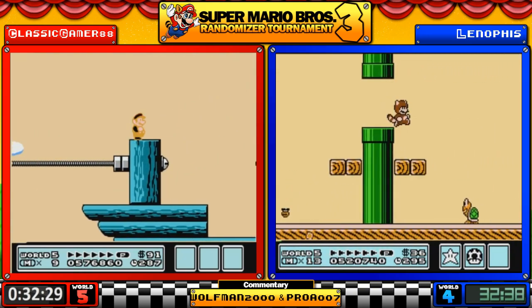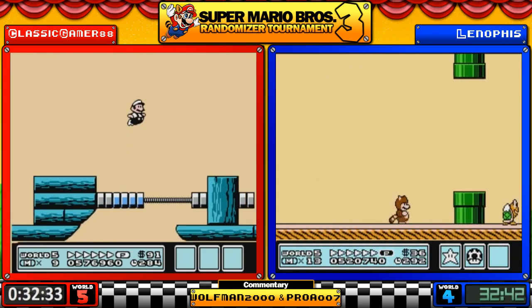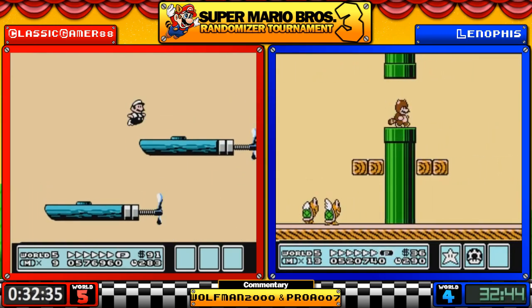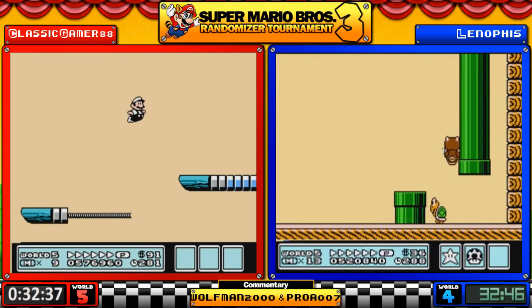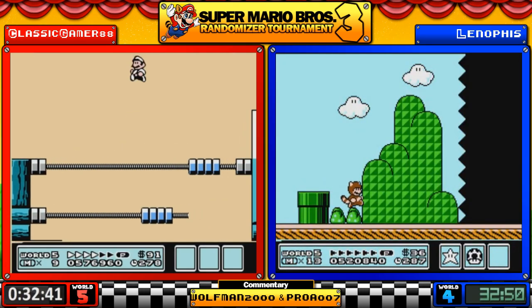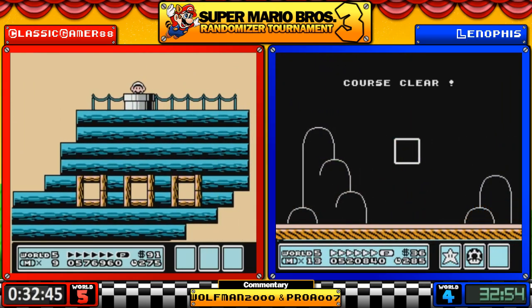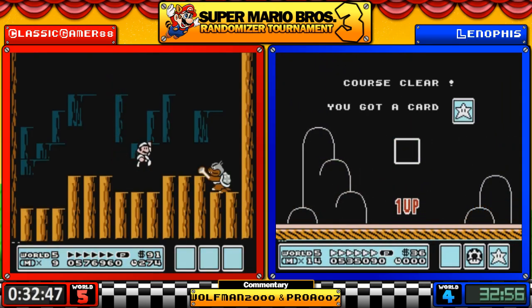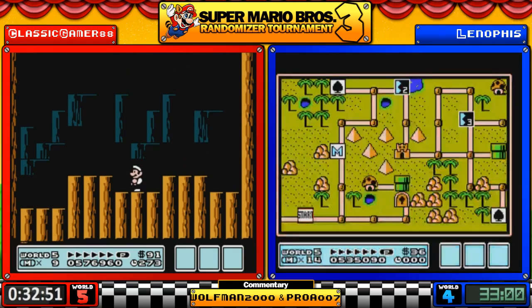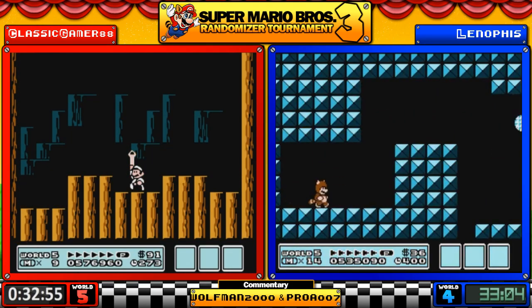Classic is on the World 7 airship and Leno is on our fourth lost level — seems quite a mix of 3-9 Beta and possibly 7-2 as well. Here is Morton Koopa — there goes the big mouth. Just one hit and he's down.